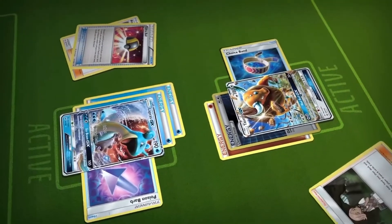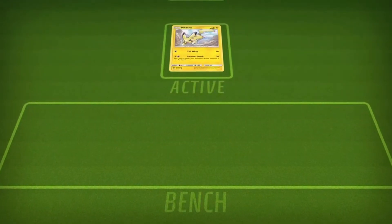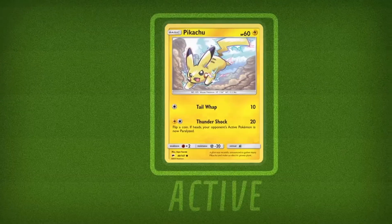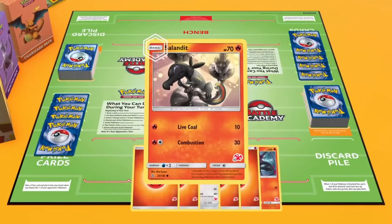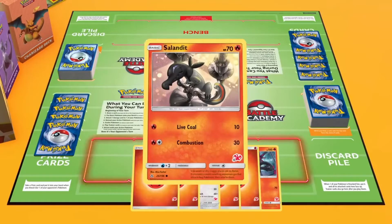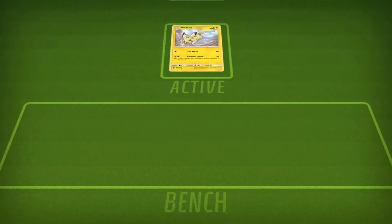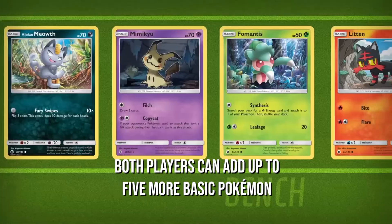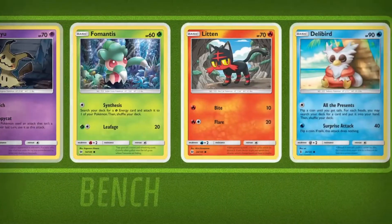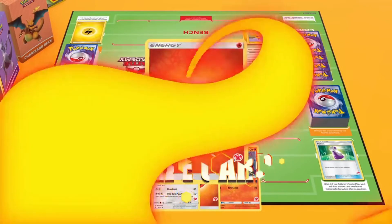After that, the players shuffle their decks and draw 7 cards before playing 1 basic Pokemon onto the field. This Pokemon is referred to as the active Pokemon, as it is usually the one who attacks and takes damage. If a player doesn't have any basic Pokemon, he or she must shuffle and draw a fresh hand, and the opponent may draw one more card. Both players can add up to 5 more basic Pokemon to their bench after they have at least one basic Pokemon. The top 6 cards of each player's deck are then placed to decide as prize cards.